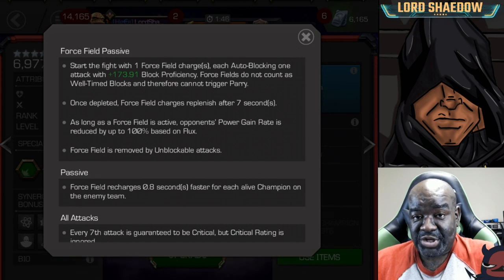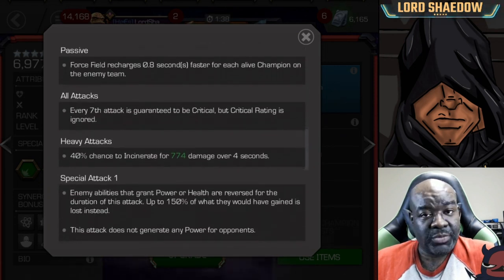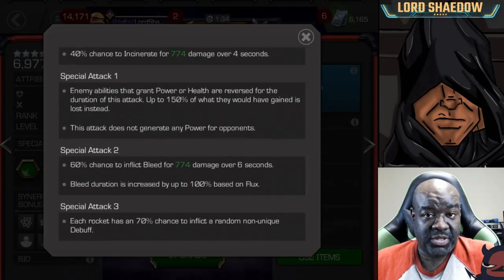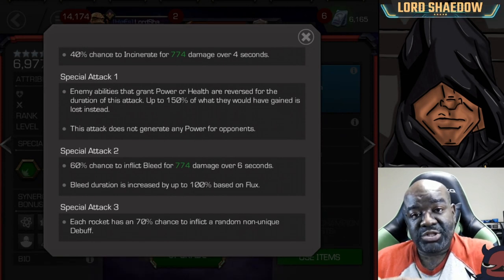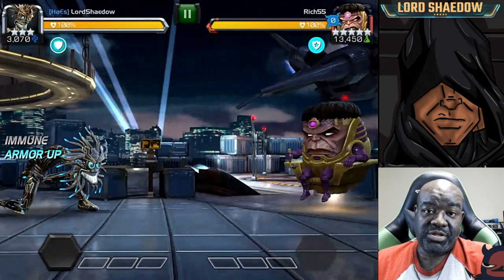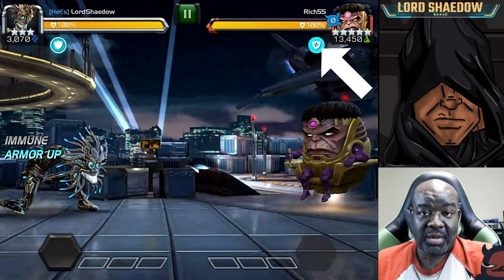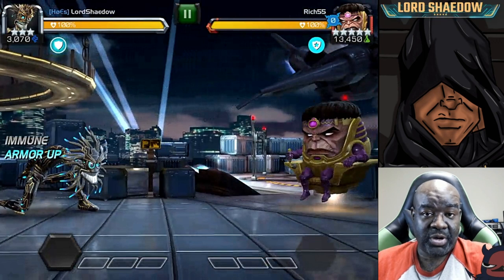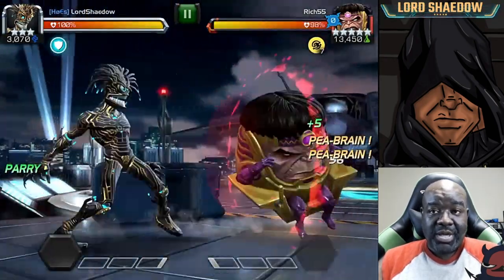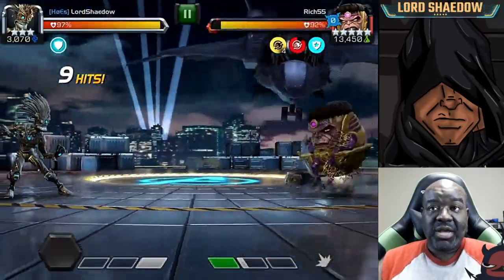You need to keep in mind: if you hit him while he has that charge up, he's going to auto block. Now let's go to some gameplay. Right off the bat you see that he starts with that force field charge — that's that blue icon you see there. While this is up, your next hit that would have made contact will result in an auto block, unless you have a true strike champion. That shield comes back every seven seconds.